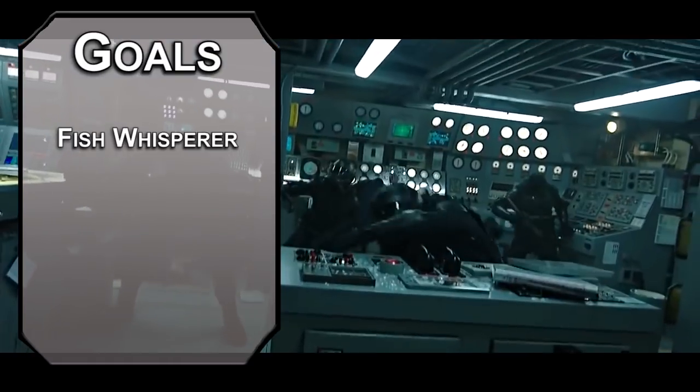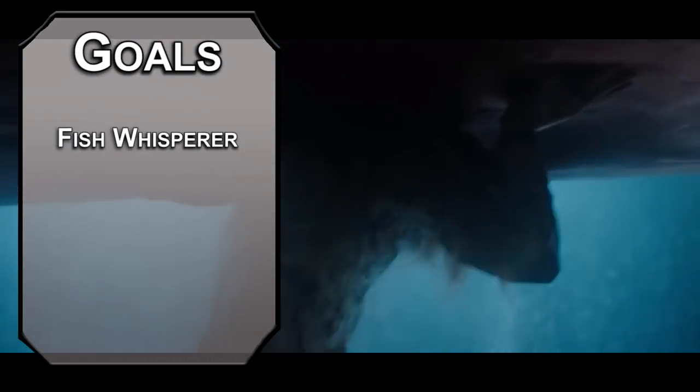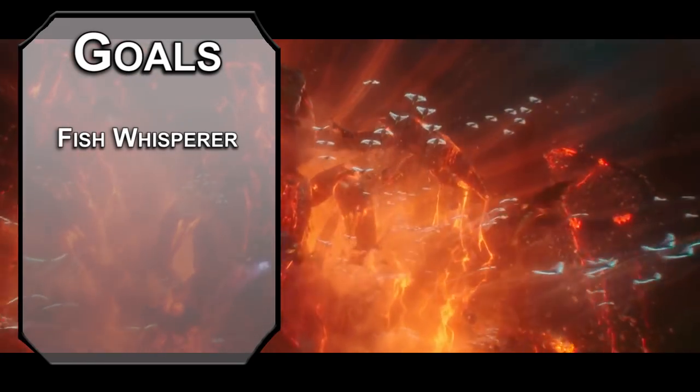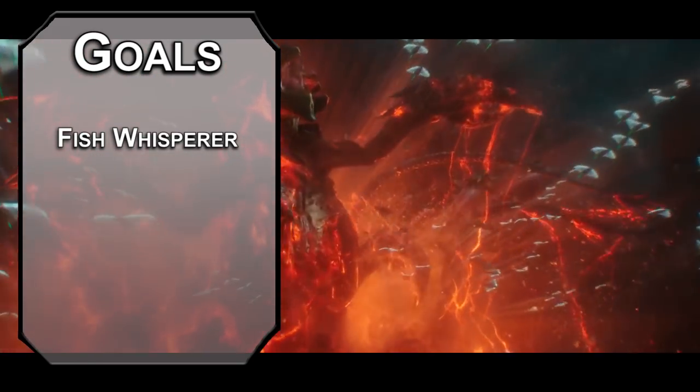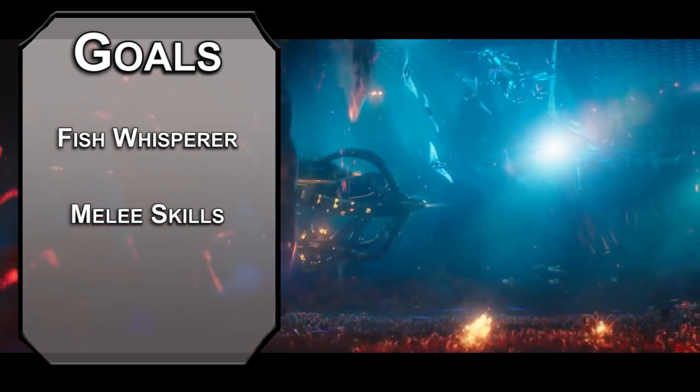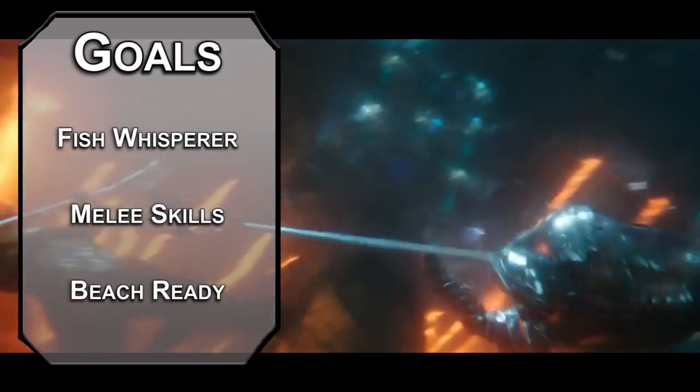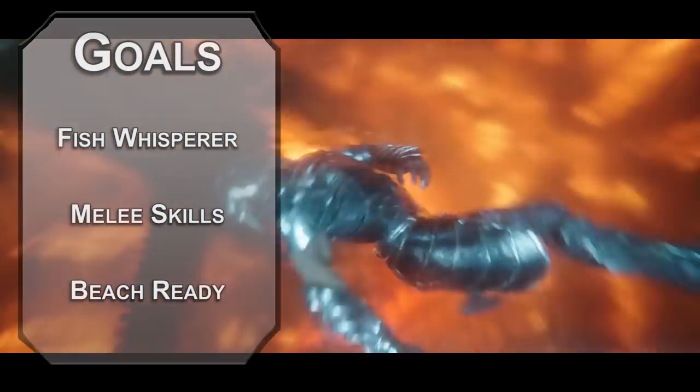Let's start off with our goals for this build. First, we need to talk to fish, and I don't want anyone pointing out the technicalities of fish talking. Aquaman talks to fish, it's cool, and trying to qualify it with water telepathy makes it sound insecure. Next, we need to kick ass — let's call it taking hits and dishing hits out. Finally, we have to make sure we're comfortable in water, so swimming speed and water breathing are a must.